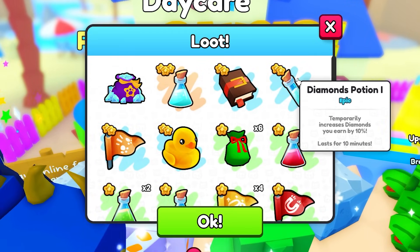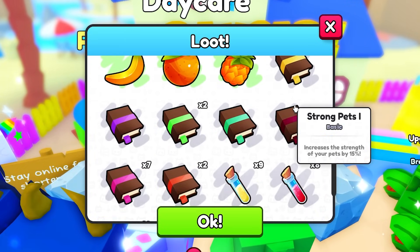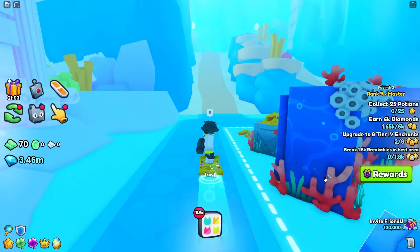I just got 53k diamonds from claiming my 20 Jolly Cats from the daycare. I also got diamond potions and other enchants that can help with the methods I'll show you later. But getting that out of the way, let's move on to the next method.